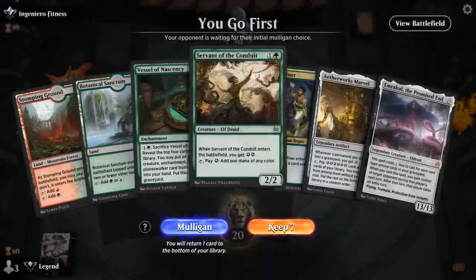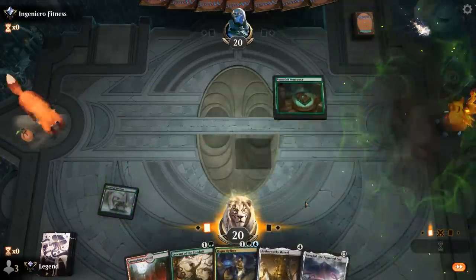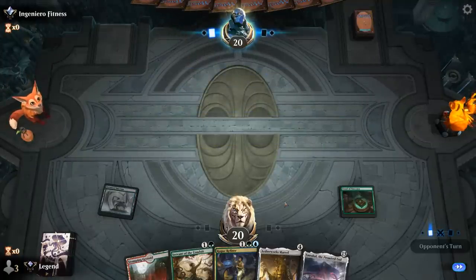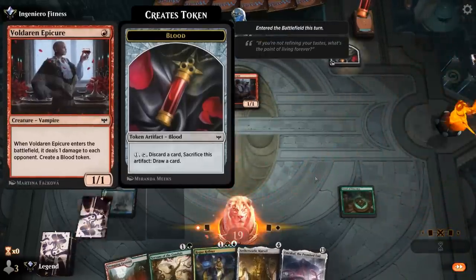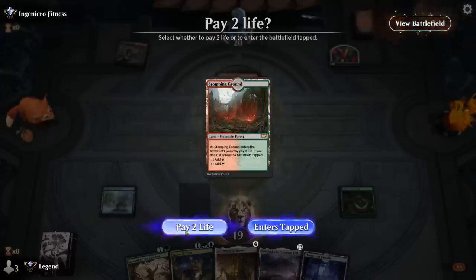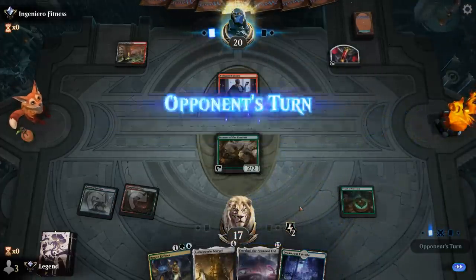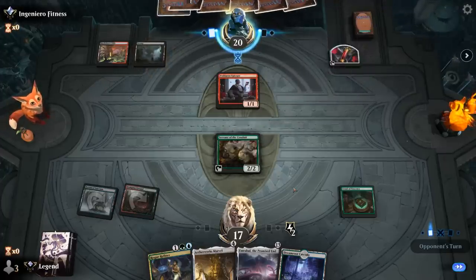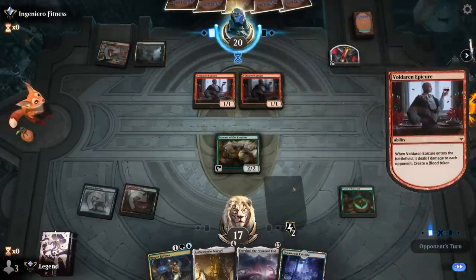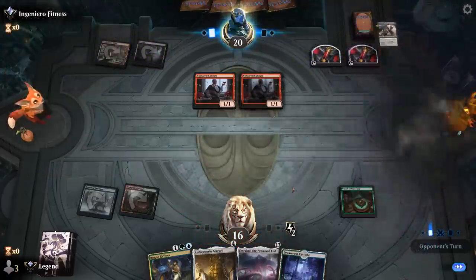Game one, we're on the play against what appears to be a red-black sacrifice deck. Turn one Vessel, planning to sack it to find energy sources or hit land drops. Opponent plays Epicure on turn one. We could play Marvel on turn three to play around a discard spell — sacking Vessel with Marvel in play also generates energy. Another Epicure follows, but it's just a Fatal Push so we can't play Marvel yet.